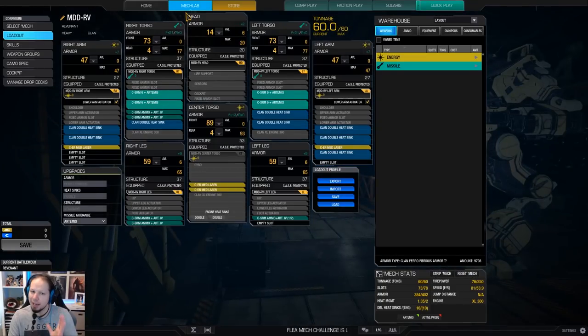I think this is actually relatively good for beginners — for people who just bought the Solaris Pack, who do not have that much money, and do not have that many mechs and Omnipods to switch. Here is why: we go for four SRM6 Artemis as our main weapon. This is a short-range burst build, and we have four ER medium lasers on top for some early engagement and mid-range fighting.